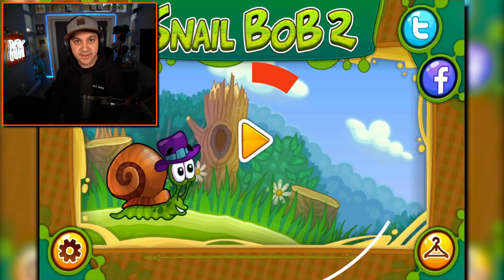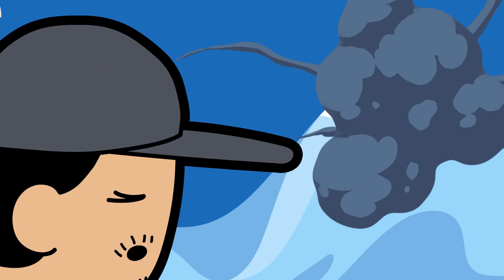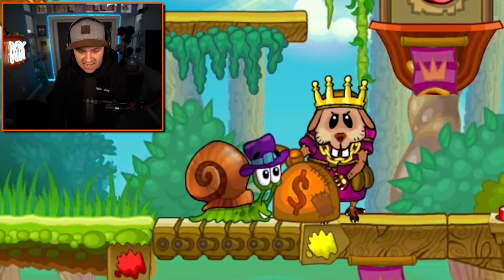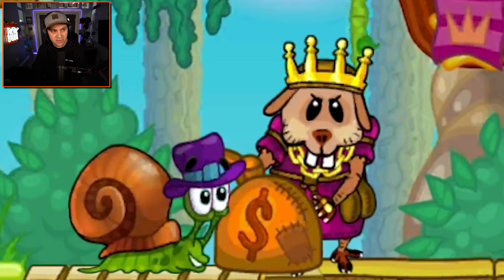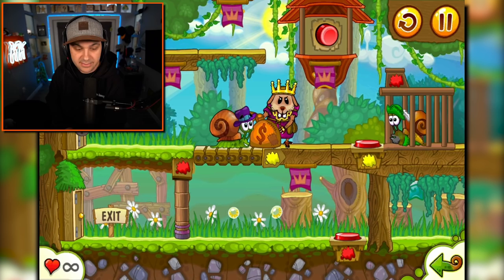It's everybody's favorite snail, and his name is Bob, and we're going to continue his adventure today. Hello, everybody. I am Kindly Kean, and welcome back to Snail Bob 2, where Bob gets his money stolen by a weird mole rat king. We are continuing our adventure with the wonderful and lovely Snail Bob, and I'm very excited about it.